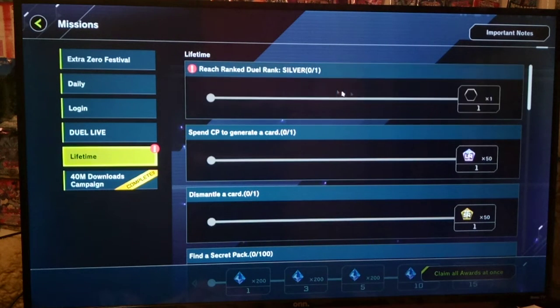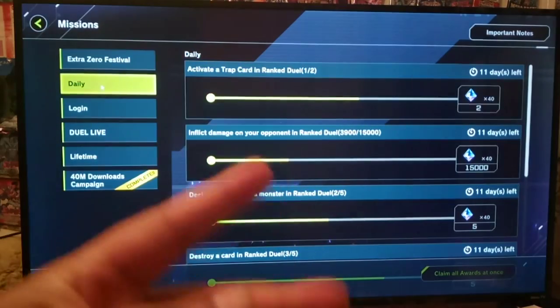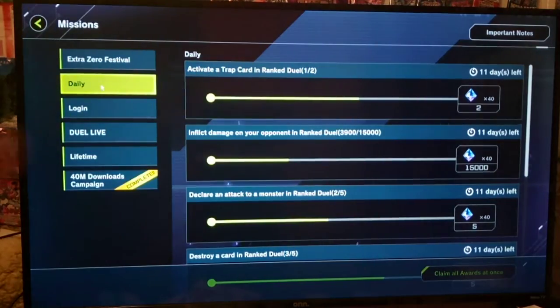And Lifetime — let's go to Lifetime. New Mission: Reach Ranked Duel Silver. That's a long-term goal. I'm glad I checked this on screen, because like I said, this is blind and I'm not super familiar with the game. I know everything about Master Duel — here's what deck you need to play, you need to play Floor, Synchronous, Ultimate Falcon. I have no idea what that is. Anyway, I think what we'll want to do is check the daily missions and just do those once a day.